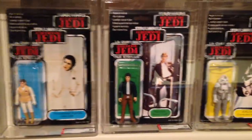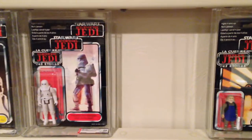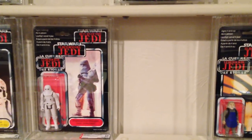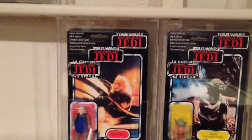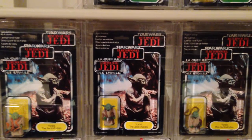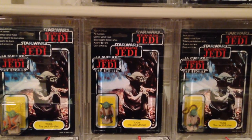Moving on to Leia Hoth, Han Bespin, AT-AT Driver, and Snowtrooper — I left a space open for a Snowtrooper just to have maybe a variant YPS Snowtrooper or some type of variant. Moving on to Ugnaught, and then I've got all three different Yodas: Orange Snake, Brown Snake, and the Green Snake version.